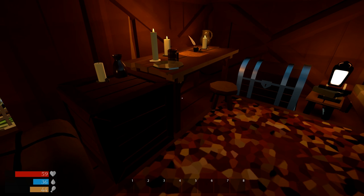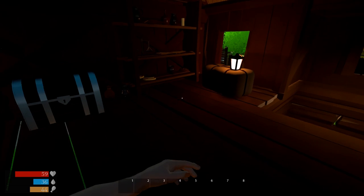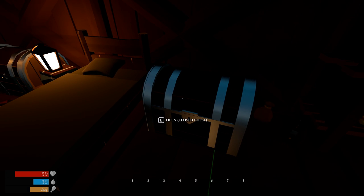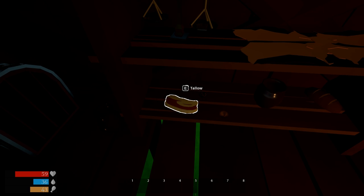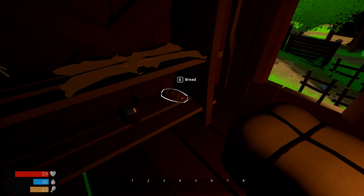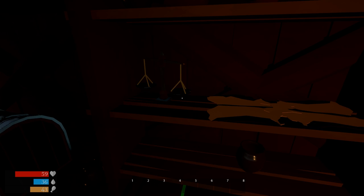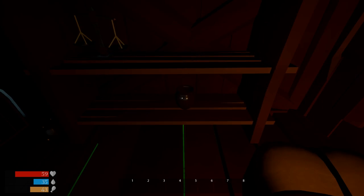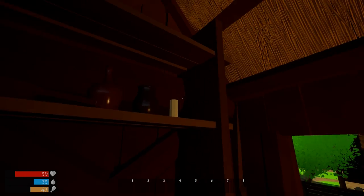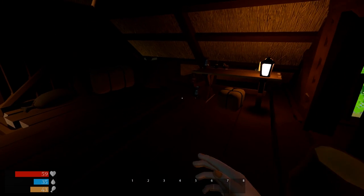This game is a survival game — you can see on the bottom left we have health, thirst, and hunger. But it's also got city building elements, crafting, and adventuring. This game has a lot of stuff to it, very ambitious. We can't get one chest because we don't have a key. We picked up some money, some tallow, bread. No torch yet. We've got some leather. Let's get just about everything we can.